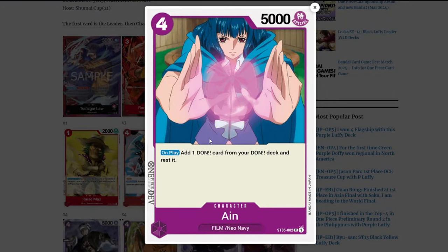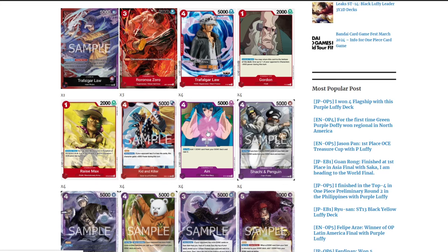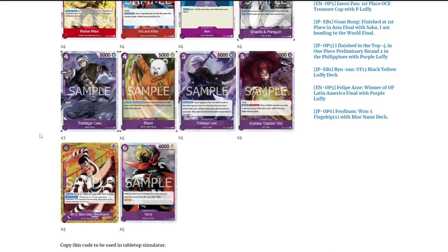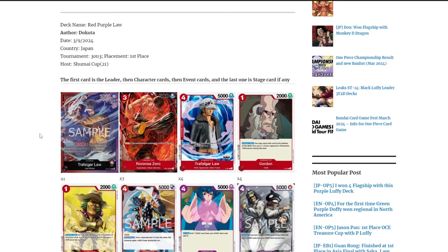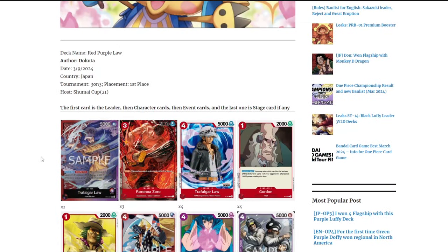There's also room to change things. Many people are playing the new red Ain card from OP07, whose on-play effect sets the power of a chosen opponent's character to zero — a 6-cost character with around 6000 or 7000 attack. You could also add a fourth Zoro if you really want, but there's not really a need. That's the full breakdown.